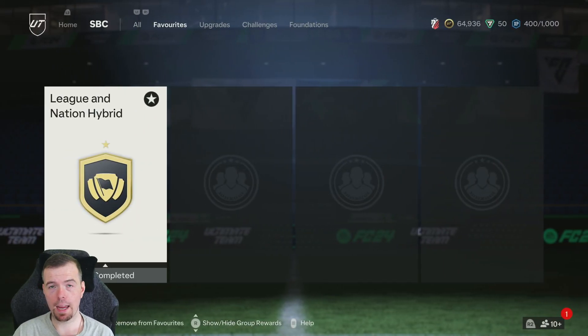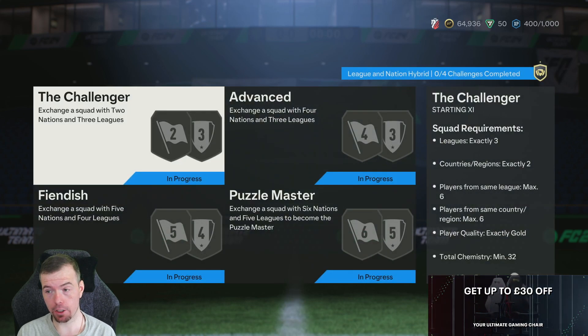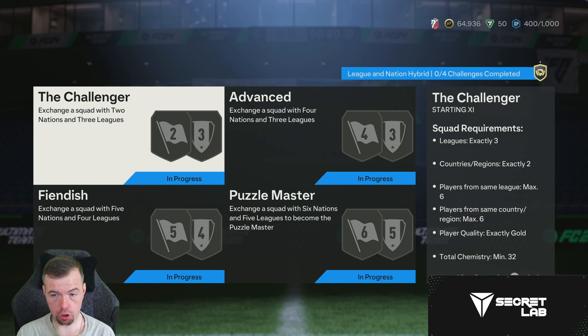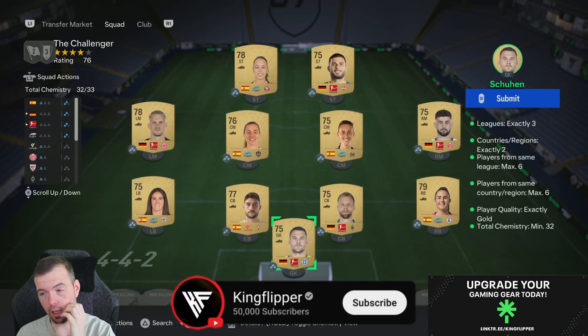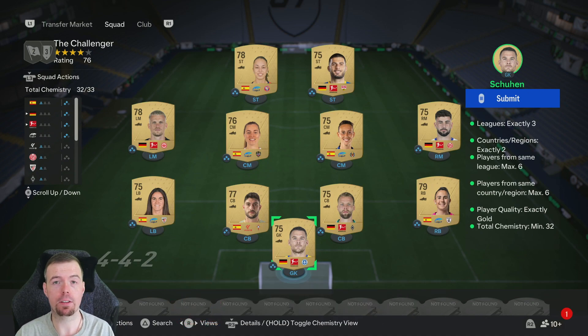Yo guys, what's going on — King Flipper here, welcome to another advanced SBC video. Today we have the first segment of the League and Nation Hybrid SBC, and it is the Challenger SBC which gives you a rare Electrum players pack. Unfortunately they are untradeable — I dropped them tradeable first and then decided to change them.